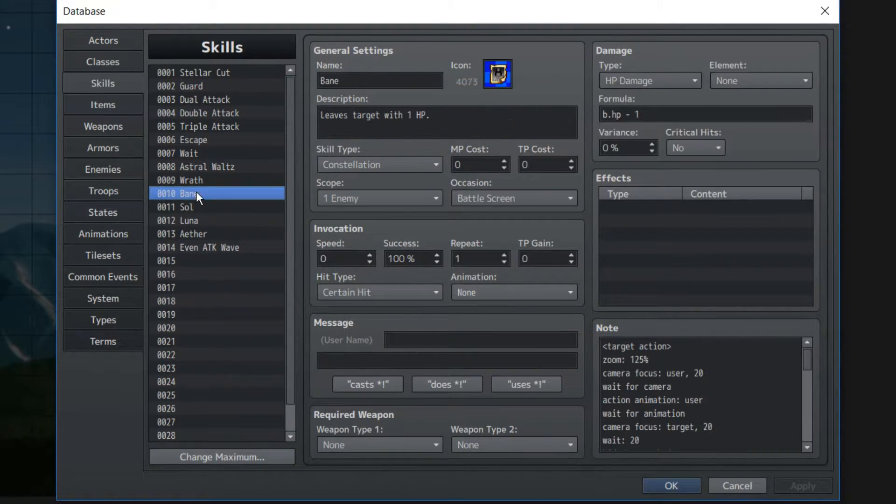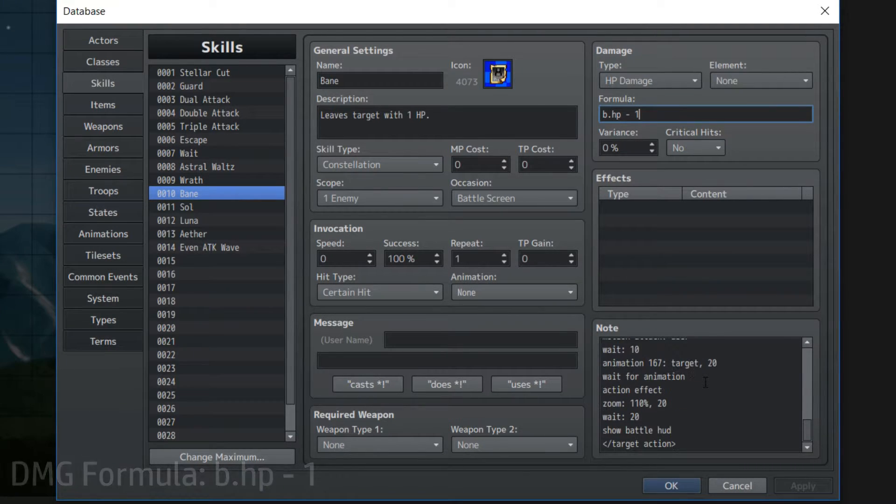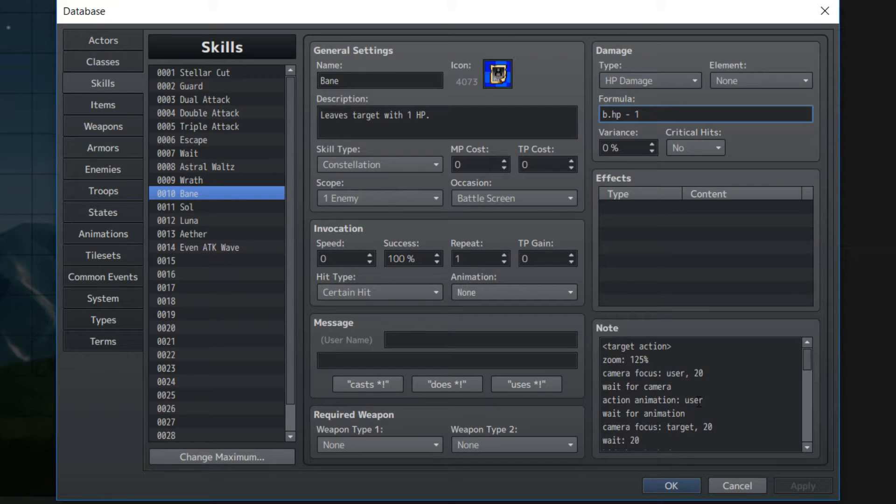Our next one shall be Bane. Bane is a skill specific to Whispers in Fire Emblem Radiant Dawn that, when activated, will leave a target with 1 HP. As you can tell by its description, sometimes it's a blessing and sometimes it's a curse. Our obvious formula is b.hp, which is the enemy's HP, minus 1, so that it'll always leave them with 1 HP. There's nothing much to do in terms of the action sequencing, but it'll be there in case we need it.